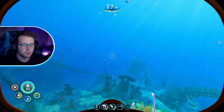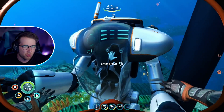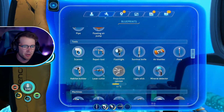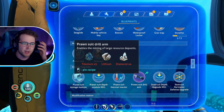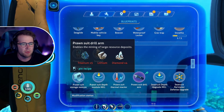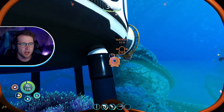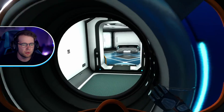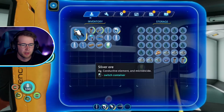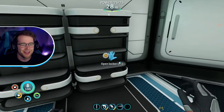Let's save just in case, not that that's gonna help us. Here we are for the prawn's maiden voyage. I don't know if I need any upgrades. I have the drill arm — wait, could I craft this? Four diamonds enables the mining of large resource deposits. Can I craft this here though? No, I can't make it here — I might need the moon pool for that. Titanium, lithium, and diamond.